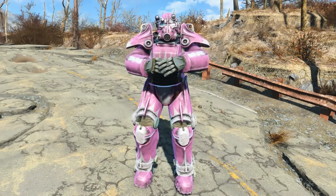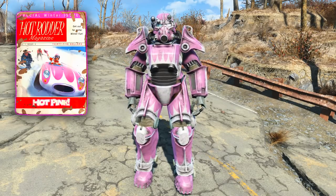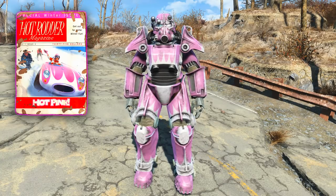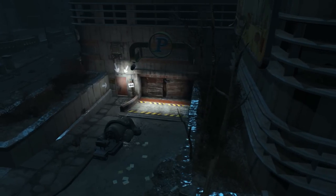Welcome ladies and gentlemen to Fallout 4. My name's Camel and this video is going to be a guide of how to acquire the Hot Rodder magazine that unlocks the Hot Rodder hot pink power armor custom paint job.